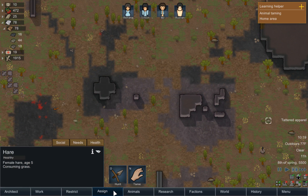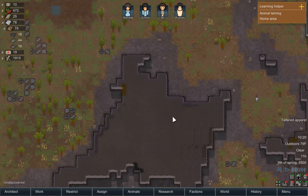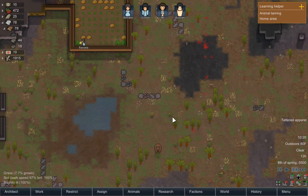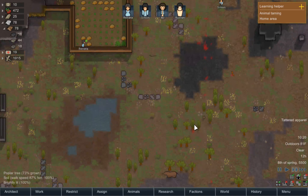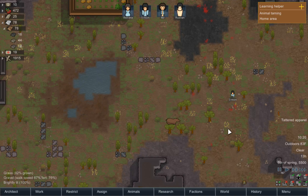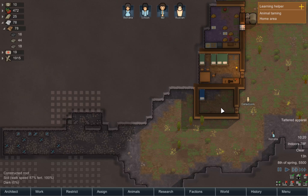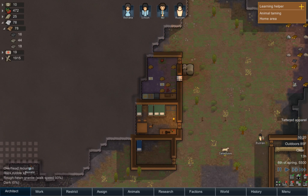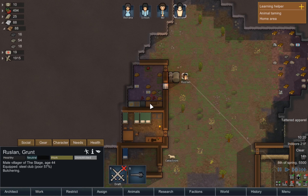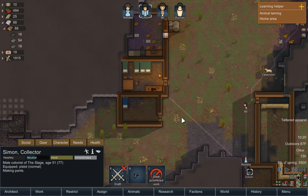Let's hunt some hares, because we have a lot of hare leather. Is there more? Yep, more. Hunt that hare, hunt that, hunt that. We're going to need to take care of that bear at some point, I think. And MJ over here is just a crack shot. Rustlin is actually a really good cook.